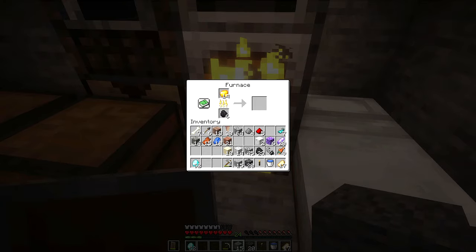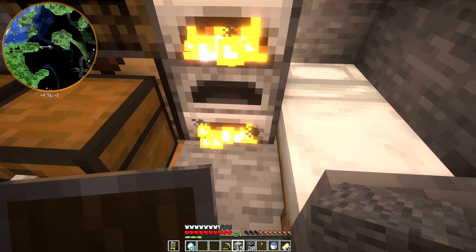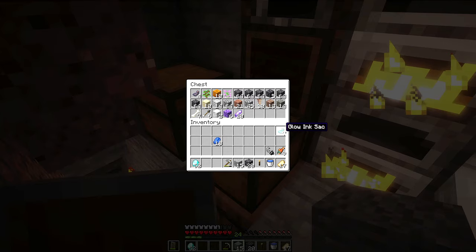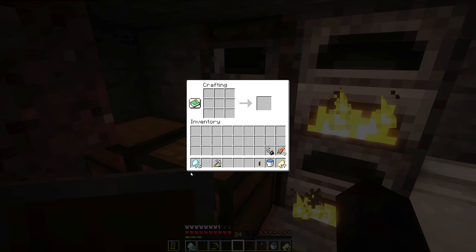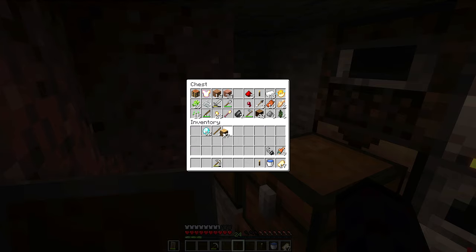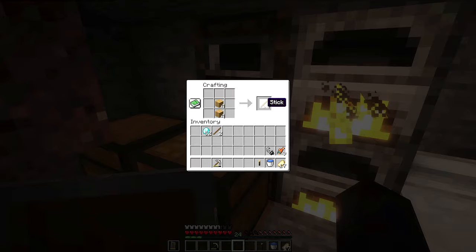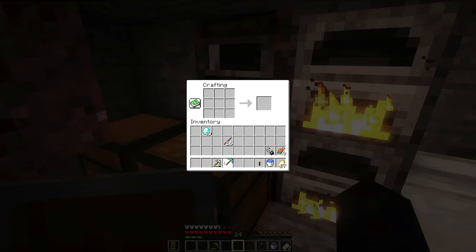We got a lot of deepslate from all that. We managed to get quite a bit of diamonds - 52 diamonds now, so we're good on diamonds for the time being. Let's cook those up and pop a few more in there. Got some lapis as well and found an amethyst shrine too. Let's make ourselves some stuff. Grab some wood. Make a pickaxe, let's make an axe.